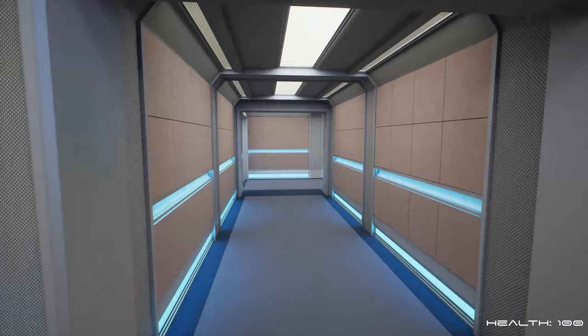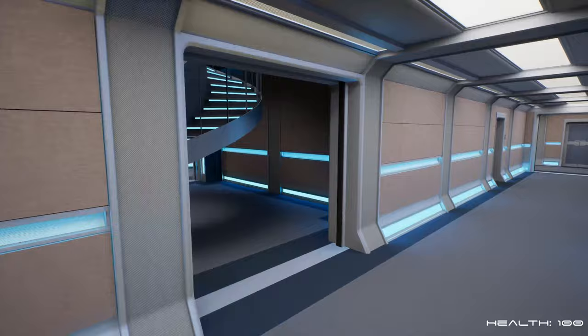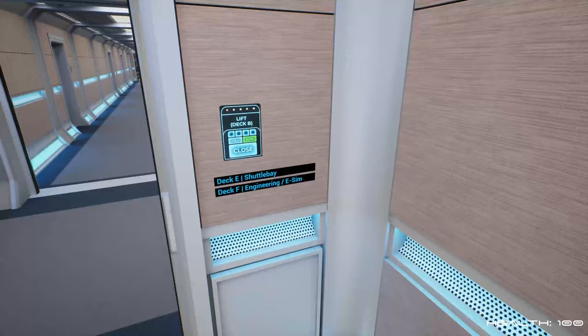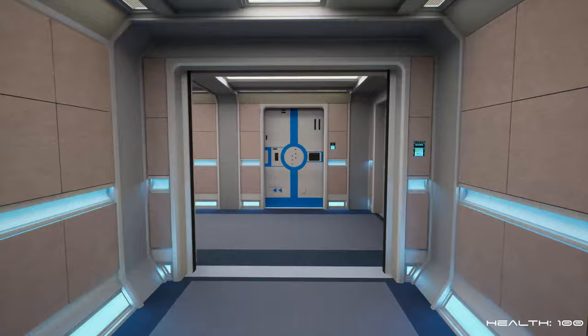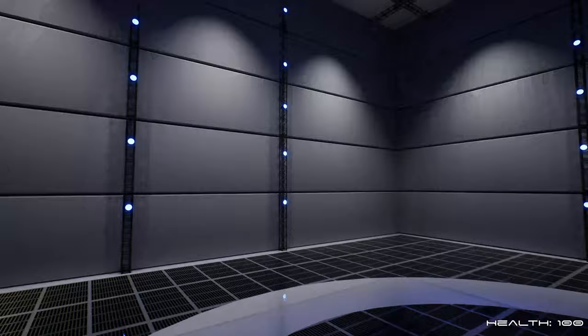We can go back into this curved corridor. I want to make my way up to the bridge to show you some settings up there, then we might do the shuttle bay and main engineering. Actually, I'll leave the bridge to last — we'll leave the best to last. I'll show you engineering first. I believe the e-sim is over here — this is kind of their version of a holodeck. I'm not sure how to activate it yet, but it'll be coming at another time.